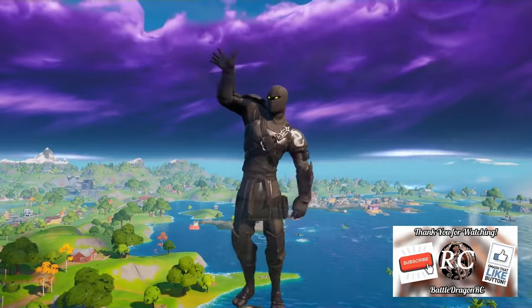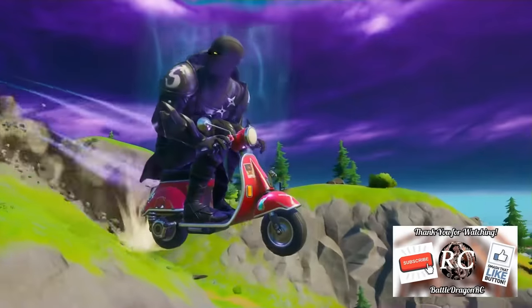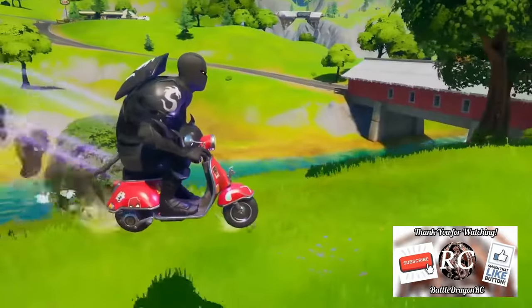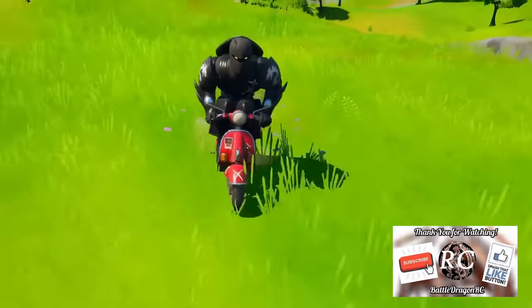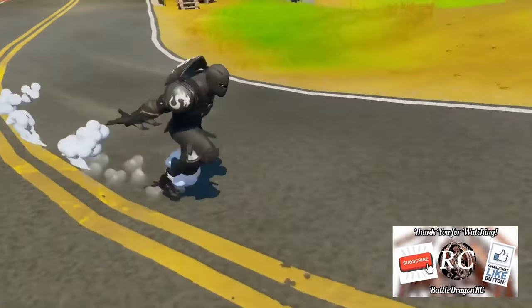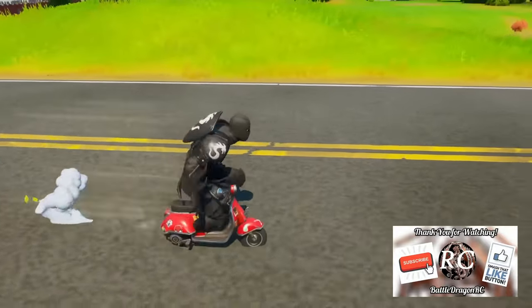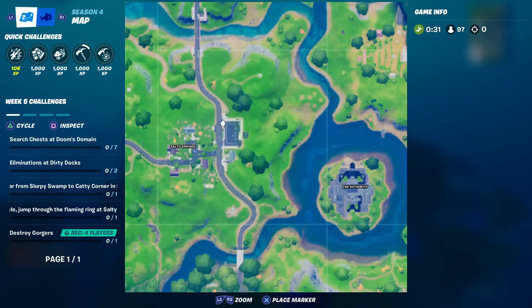Hello, my fellow YouTubers and welcome to Battle Dragon RC. In today's video we are continuing our Week 5 challenges, and on this one we have to go to my favorite place, Salty Springs. We got to be in a vehicle and jump through a flaming ring. I'm gonna show you exactly where the flaming ring is — they added a nice little ramp over here.